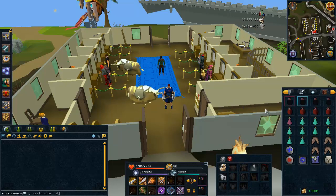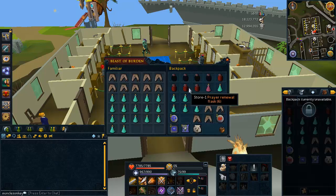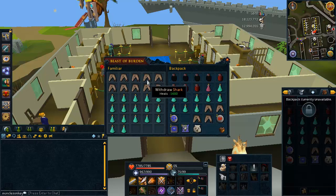For the gear setup and inventory, I bring four overload flasks and four prayer renewal flasks. If you don't have overloads, that's fine — just bring like two extreme attack flasks and two extreme strength flasks, or you can swap those out for super potions if you don't have extremes. In my yak, or war tortoise if you don't have a yak, just bring a few extra food. You won't need any food if you use drygores; if you use Chaotics or anything lower tier, you'll need some food, but mostly you're just going to need prayer potions.